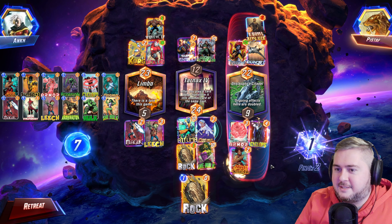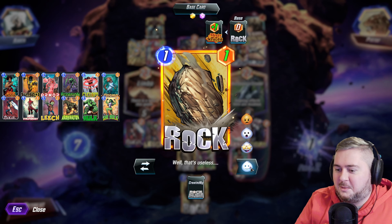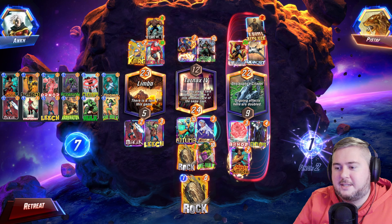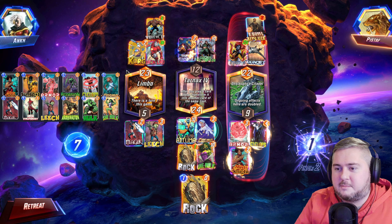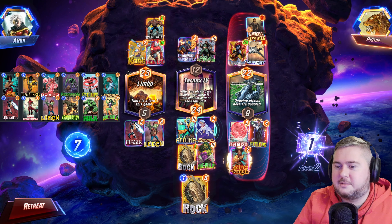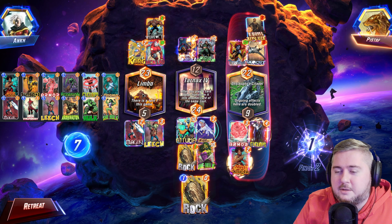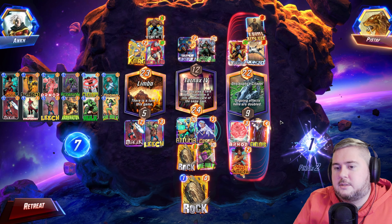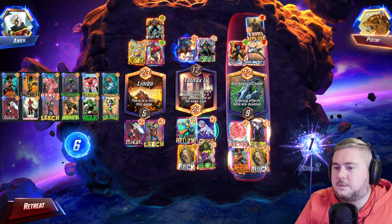Oh my god — the golden rock! All we have is a rock though. It's not possible to win. I'm still going to throw this game just because that was super fun. Is it possible at all to win? Maybe if he plays a six-drop into Tarnax — even then, if it's Destroyer we have Cosmo. Unfortunately we can't do anything except show off the golden rock.